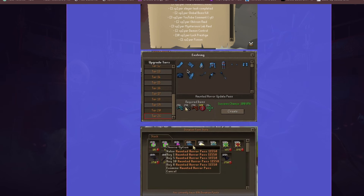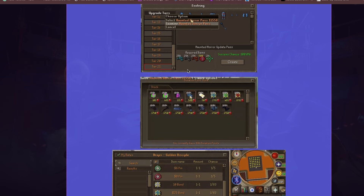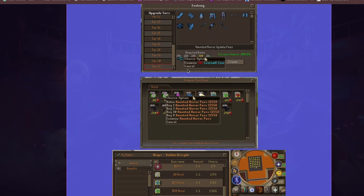We have reached Tier 21, which is amazing. The Haunted Horror module has been set up for the new best-in-slot hybrid set, which has a 100% success chance. You need a bunch of bones and fragments to create it.